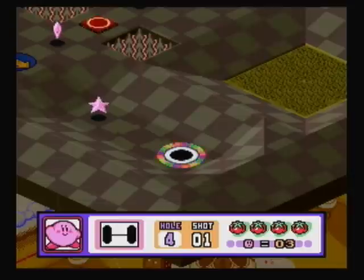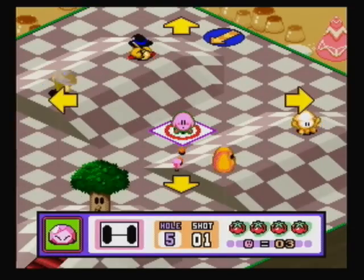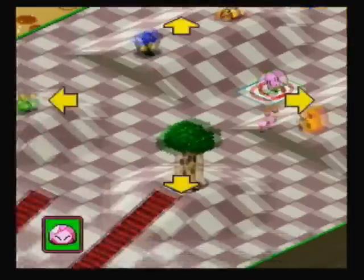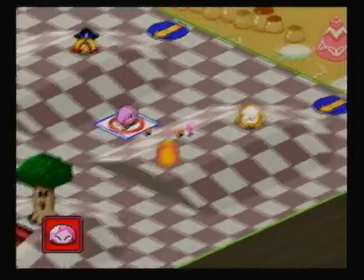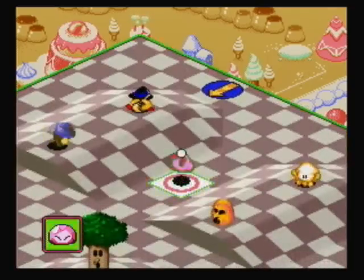A little fun fact about this next hole — and the previous hole actually applies to this too: if you actually let the game stay on the menu screen, it'll actually show a demo of this course, and then hole three as well. And for the hole five demo of this course, it actually shows you how to get a hole-in-one here, so I'm going to kind of use that strategy. I could mess it up, I'm not going to lie, but I'm going to try not to.